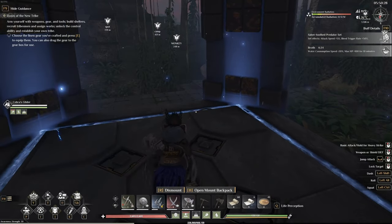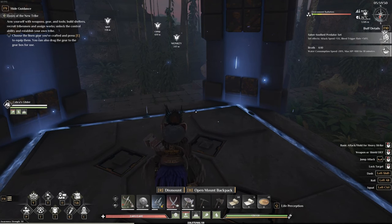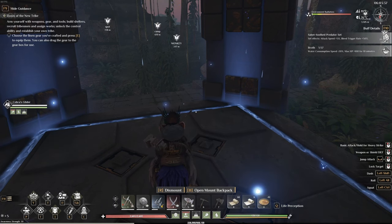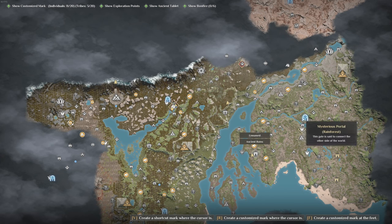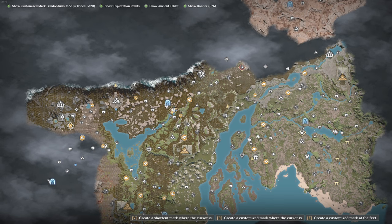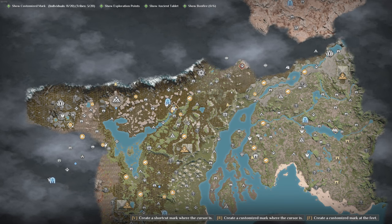For anything shorter, the personal teleporters are probably what you'll want because they can be placed wherever you want. The limitation on those is you can't bring items or mounts through — unless that's been updated, which I haven't verified yet on the new servers. For super far distances, the mysterious portals are your best friends since you can bring anything through — tribesmen, mounts, all kinds of items. It just depends on what you're going to do.